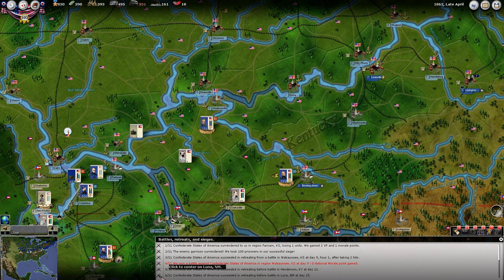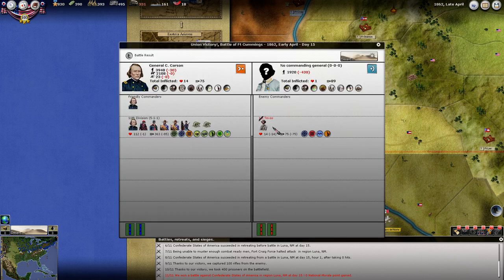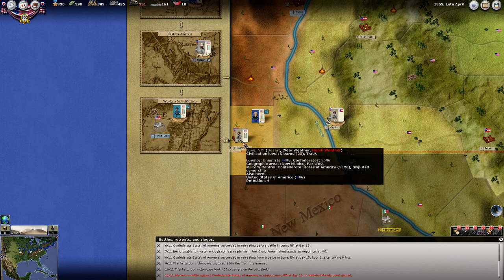They retreated in Luna, New Mexico after taking zero hits. We captured 100 rifles and 400 prisoners in Luna, New Mexico — that was this one here where we wiped out the first Texas state militia. It appears that we've wiped them out.